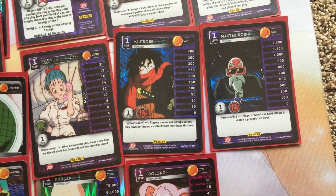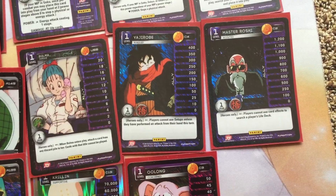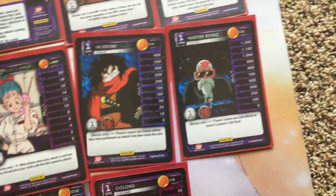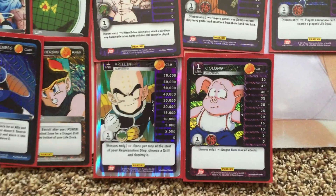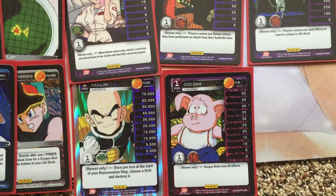I'd play Master Roshi first against a 17 deck like a 17 Ruthless, because 17 can't search out the van. Against Blue Ginyu Tag Team, you get Roshi out so he can't search. He helps a lot against Android 20 as well — Android 20 can't search, shuts off a lot of things. Against Android 20 and Black decks, he gets rid of their drill smoothness and removes all their drills.